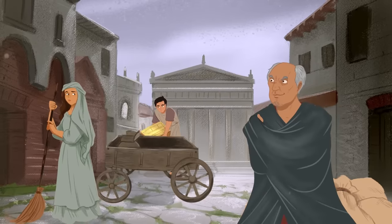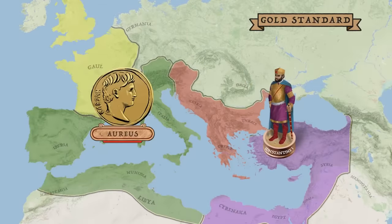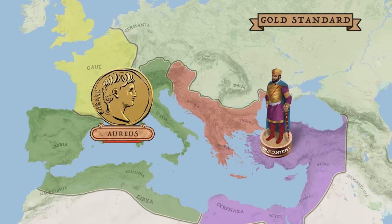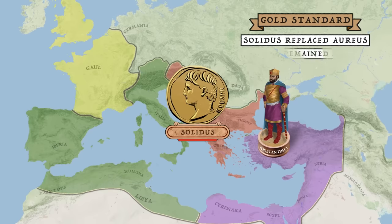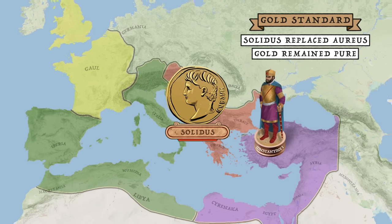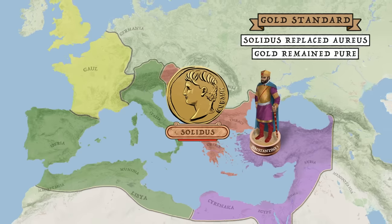At this point, silver clearly could not handle the current system. Constantine was the final emperor to reform the Roman currency system in the west, replacing the Aureus with the gold Solidus. Unlike silver coins, gold coins had never been truly debased, only reduced in size. These then became the new basis of currency for a new age of Rome, which we know today as the Byzantine Empire. But its history and struggles with inflation will have to wait for another time.